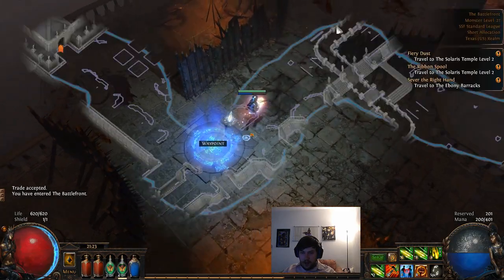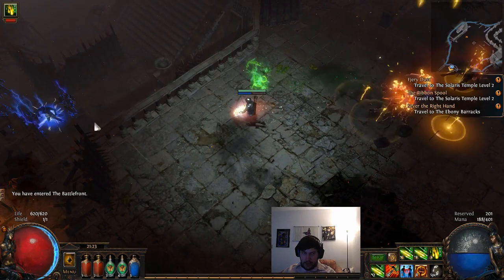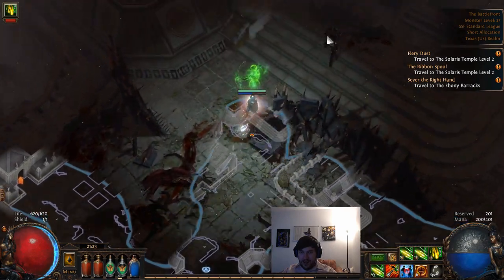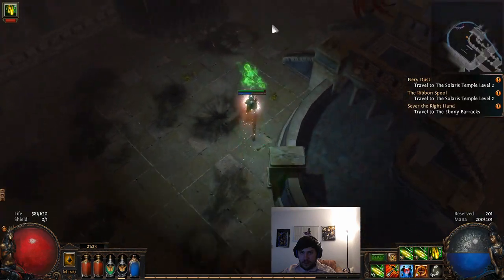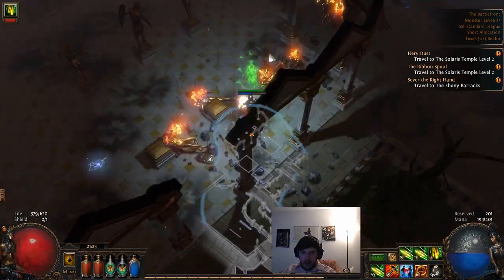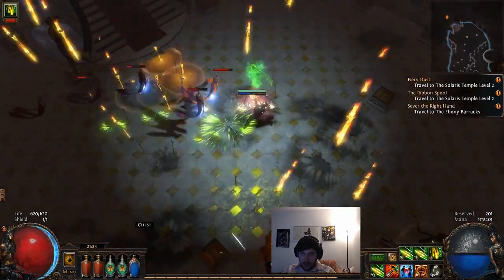Now we go back to the Battlefront. I saw a blue pack down there and we need the experience, so I'm going to shoot it from above - we have the high ground, which means they can't really fire back at us. Follow along this way and you'll start running into these little animated ribbons, and once you run into them you'll find the next zone.